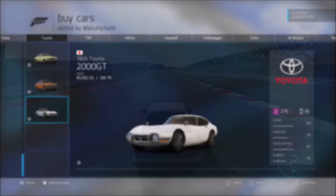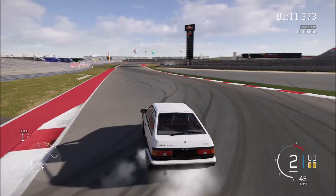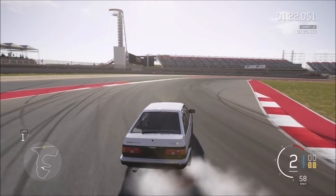The AE86 is in the game, so if you want to deliver some tofu Initial D style, you can in Forza 6. Highly recommend doing a few upgrades though, because in bone stock it doesn't have that much power. You really have to throw it in there to get a really good drift. It's a bit of fun - it's good to have these cars again, just give them a go.